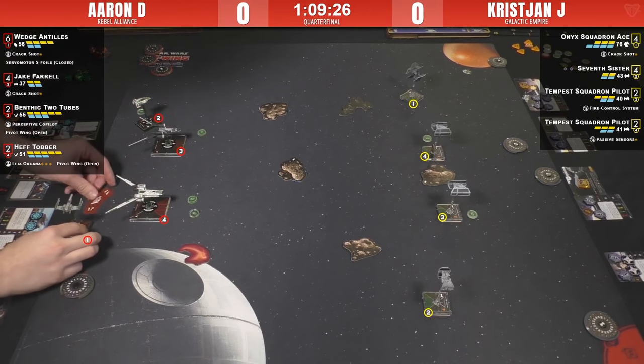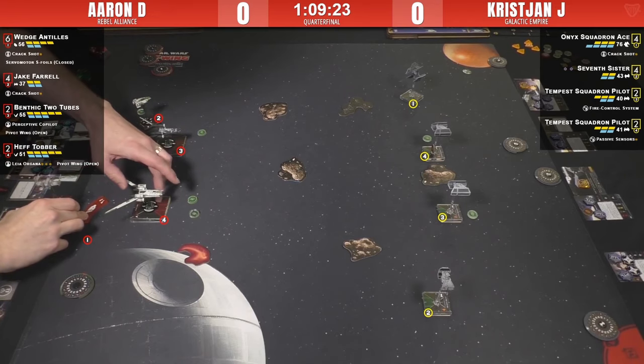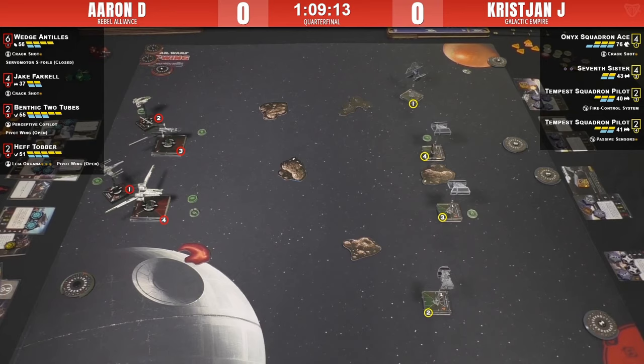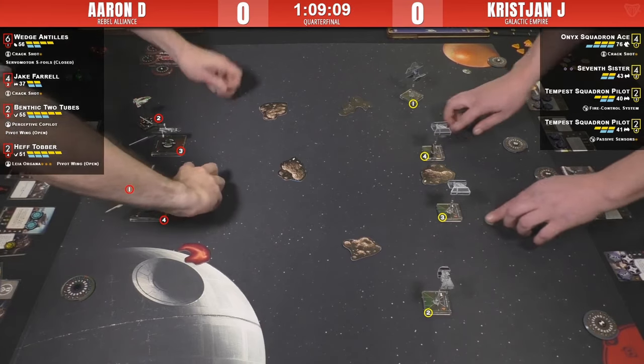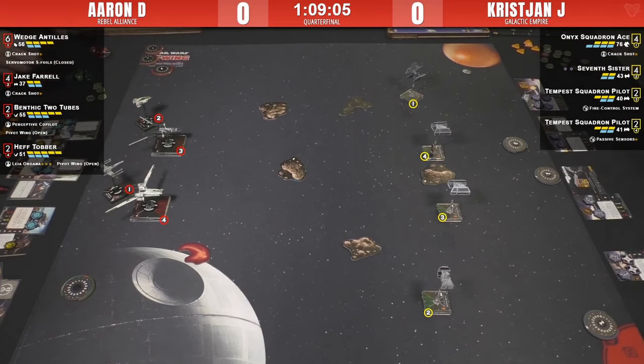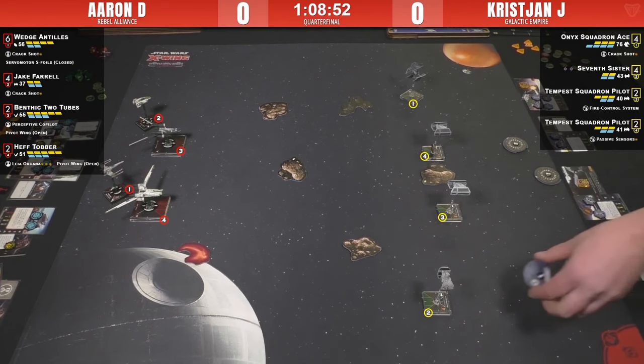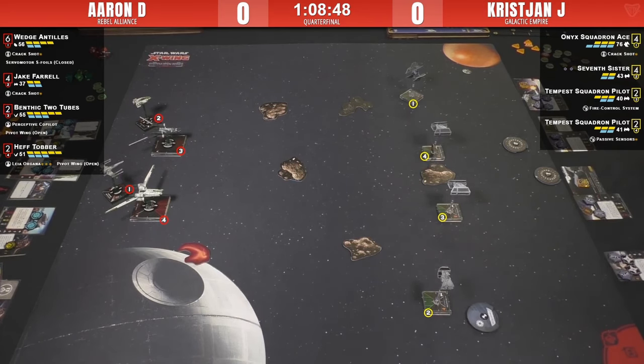There are a lot of focuses going around — Aaron's list is all about the focuses. There's going to be a lot of focus sharing, just tanking up the Rebels and making them tough to kill. Are Wedge's foils open or closed? The X-Wing foils are physically closed, giving Wedge extra versatility right now. The U-Wings are set up so they can go straight and have a lot of time on target. Aaron may want to bring up into the middle and save Leia for when Christian's ships have to K-turn, then rotate the U-Wings and pepper them.